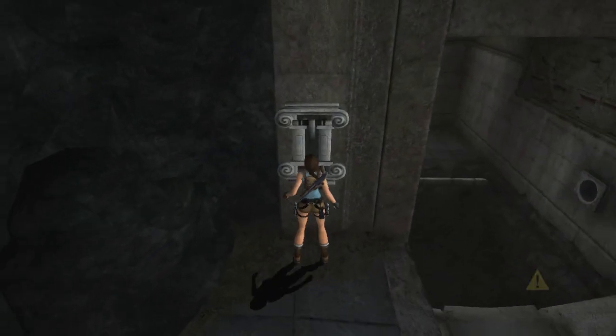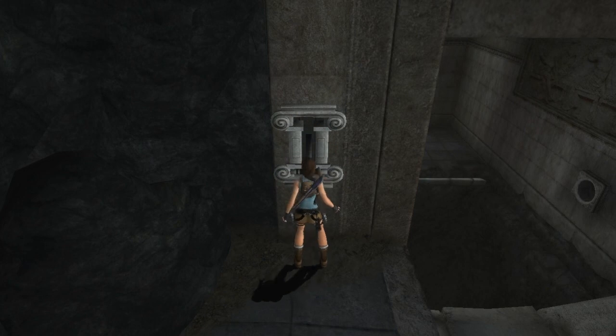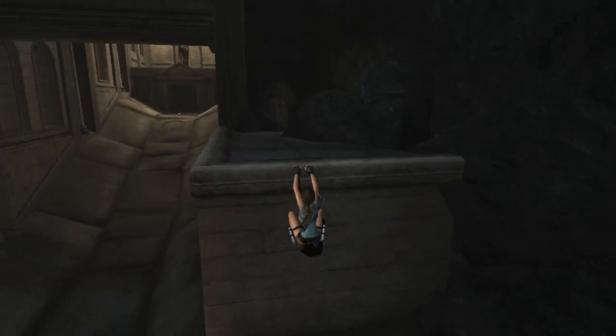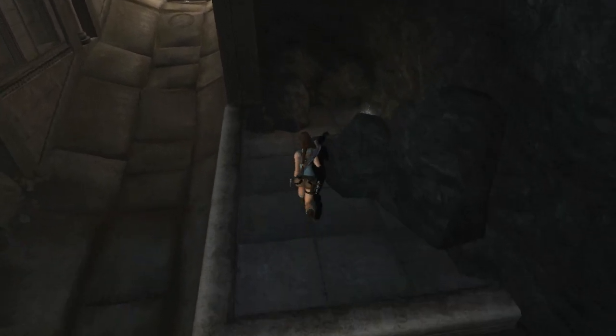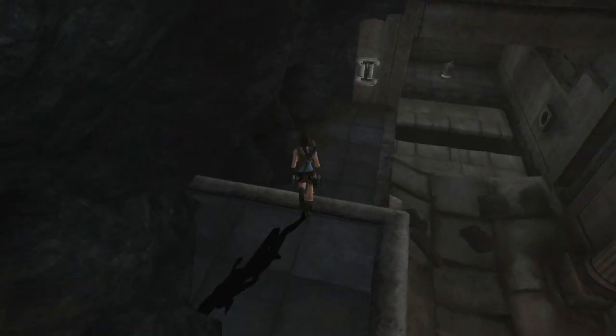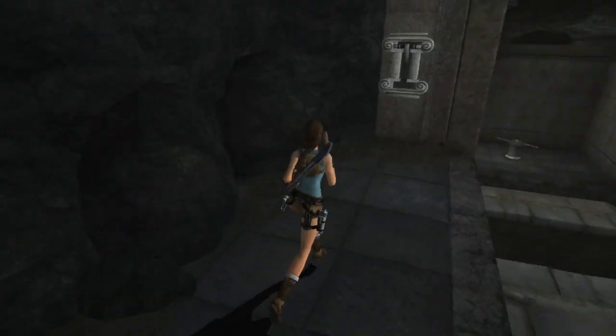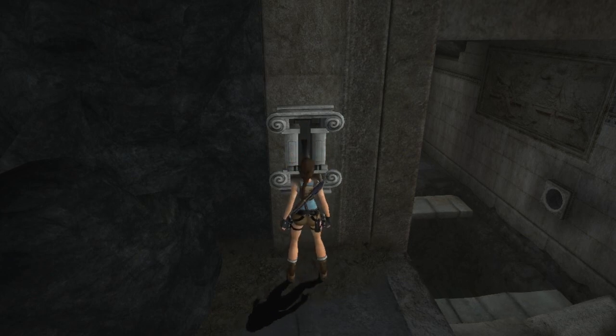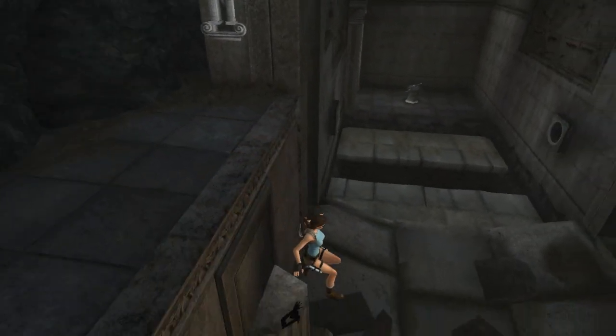Here we are in the Atlas room. This is the switch that closes the hole in the floor there. All you gotta do is pull that switch, go up this ledge, and it's right there. That is super awesome. Now, the next artifact is actually just outside Atlas' room, so let's go ahead and do a crappy fade cut and I will meet you there.